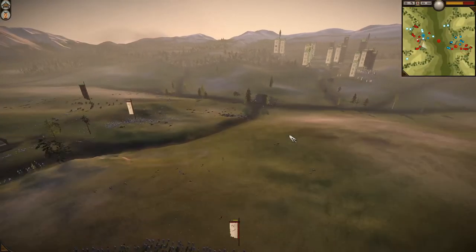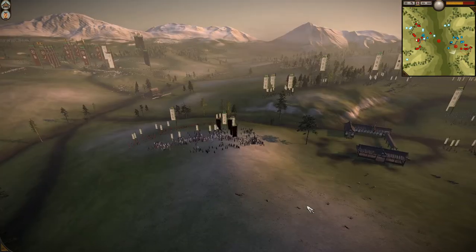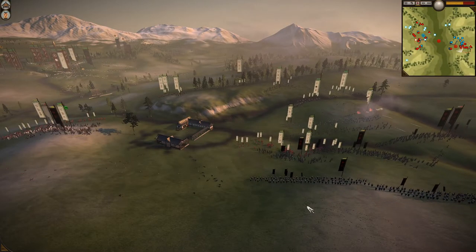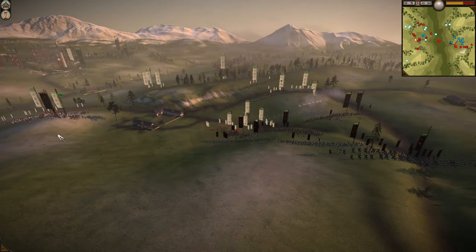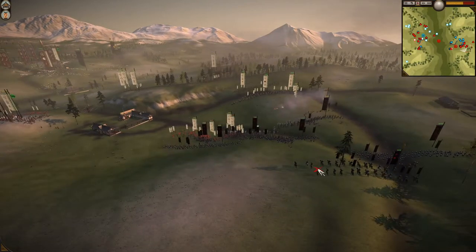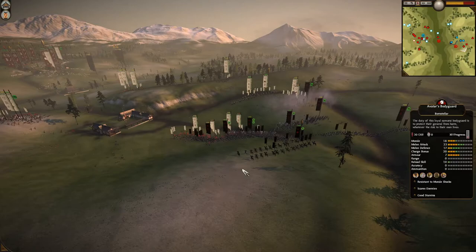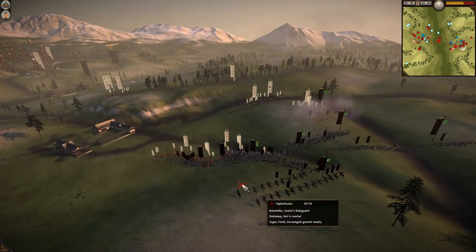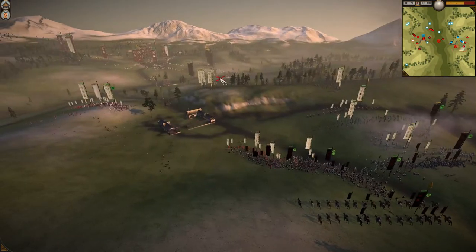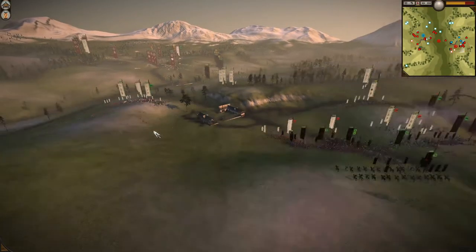The infantry I had was what was going to win it — everything else was there to support it. Over here we're mopping up. This is a lesson in local superiority and force concentration — I put all my fodder units on one flank to hold it while all those foot samurai shoot at them, then I concentrate my core forces together. I have local superiority because there are simply more of my men in the area and I just overwhelm the front line, with the monks helping via war cry.